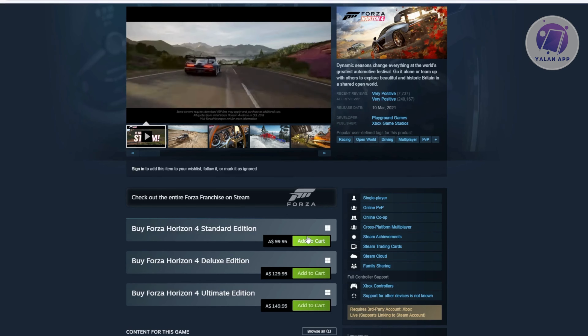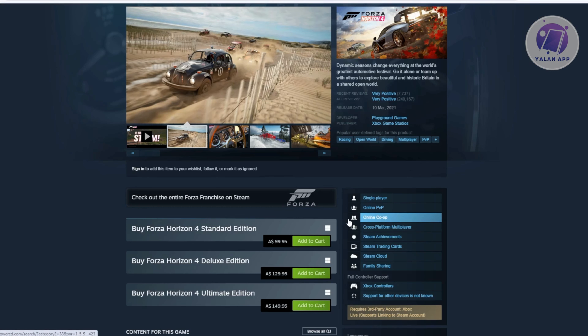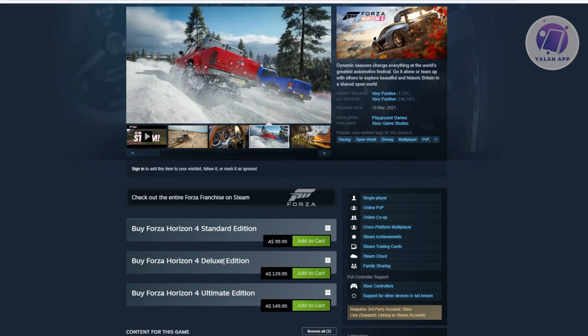Forza Horizon 4 comes in three versions, each offering different levels of content, starting with the Standard Edition. You're getting the base game only here, so this is great if you just want to play the core game without any extras. You'll have access to the beautiful open-world setting and changing seasons, and all the cars and activities included in the main game.